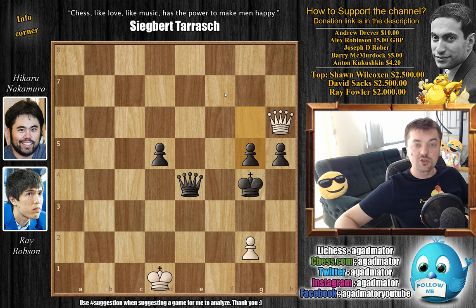Pretty much everyone won their games — I think only Xiong drew his game in round nine, so it was a really decisive round. Caruana also won a very nice game using the Dodge Defense. Nakamura and Leinier Dominguez-Perez are in the lead with six and a half points after nine rounds, with Caruana following at six points. Today we have the clash of leaders — Nakamura will face Dominguez, and we'll see who takes the lead, or whether they draw and give Caruana a chance to overtake.